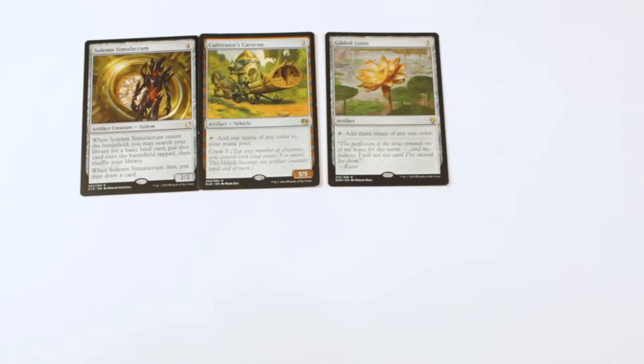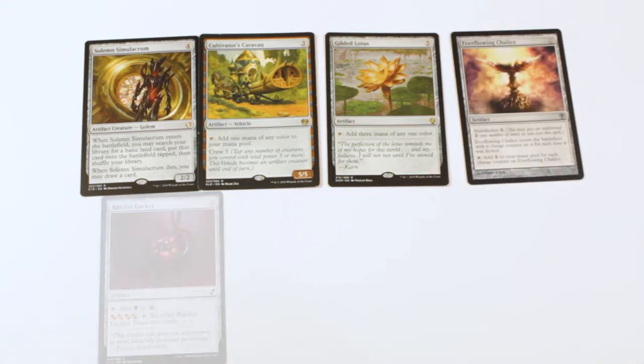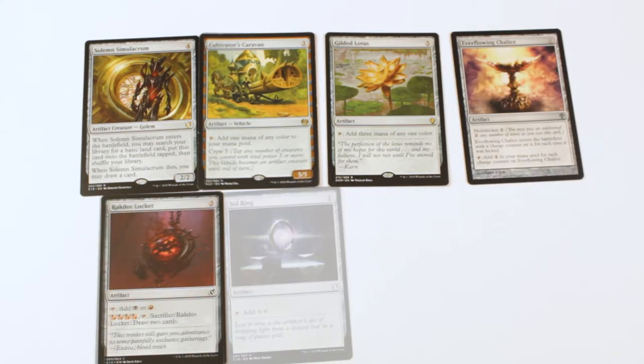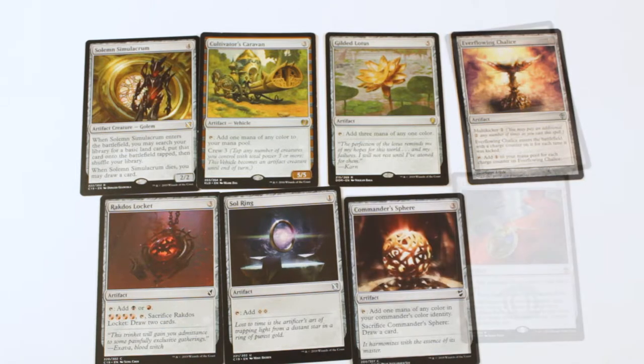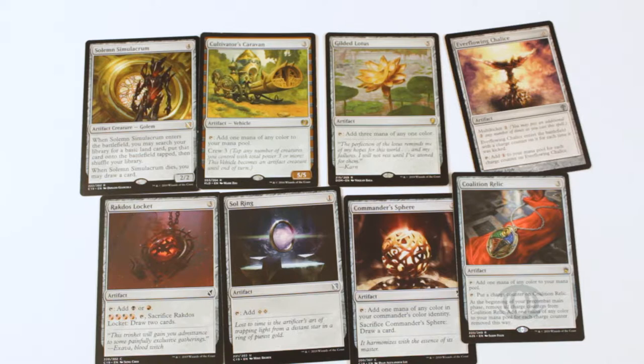For the ramp package I kind of just added what I had laying around, which was Solemn Simulacrum, a couple of mana rocks like Coalition Relic, Gilded Lotus, Cultivator's Caravan, stuff like that. If you wanted to obviously upgrade the mana rocks, add a signet or whatever else you feel like.